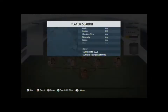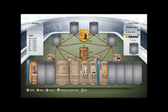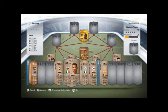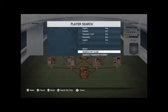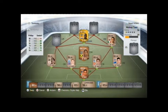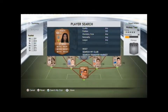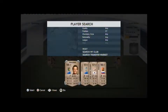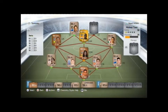I put Philips in there at first thinking he'd do a job, but then I realised I had this guy called Joseph who's a centre mid and he looks like a tank, so I decided to put him in centre mid and put Philips on the left wing. Up front we had the option of literally no one.